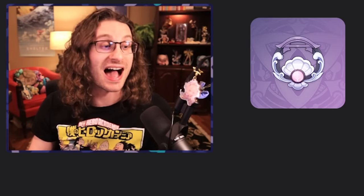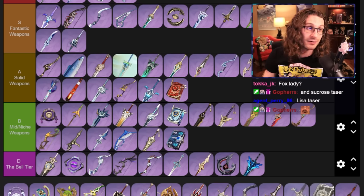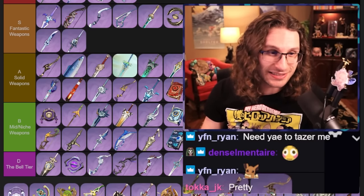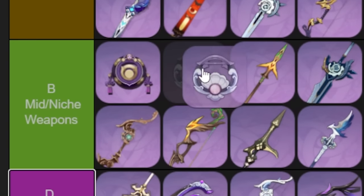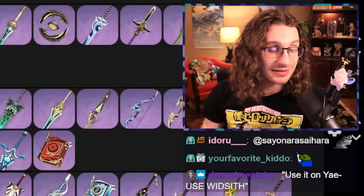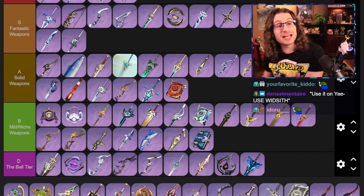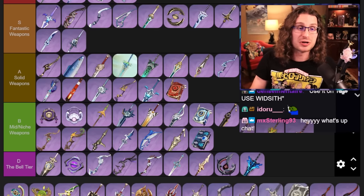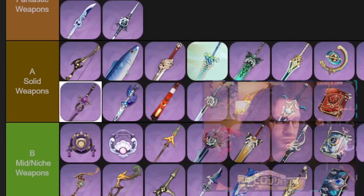Oathsworn Eye — they make this Enkanomiya-looking weapon with a shell, and I'm supposed to be like 'this is about to be lit on Kokomi.' Spoilers — it's not. The only character who might use this is Yae Miko. So honestly, this is like a free-to-play Yae Miko weapon. It's an event weapon, so if you don't have it you're probably going to get something better eventually. I can't in good faith say it's a great weapon — it's okay. Wandering Evenstar — limited banner weapon, kind of hard to get. Really good on Nahida because she likes both Elemental Mastery and Attack. I think it goes right about here — solid weapon, not too bad.